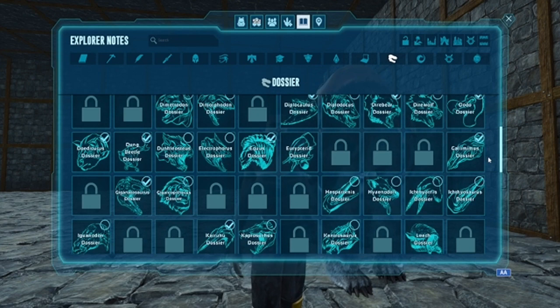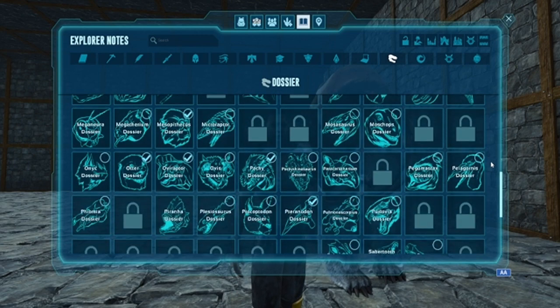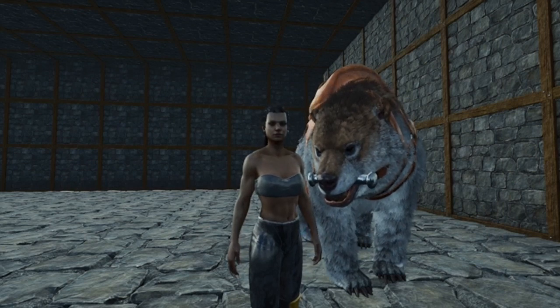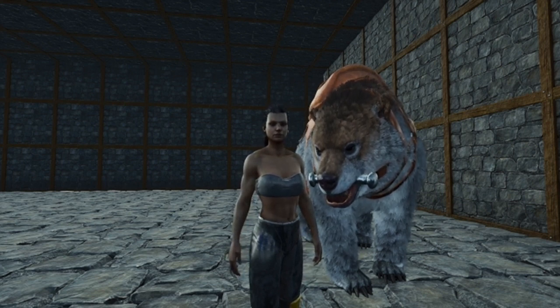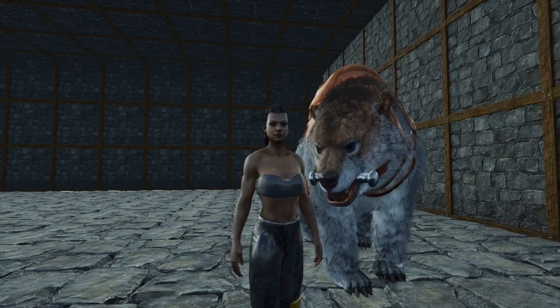We've got to get them all and we have 46 to figure out. I know at least one — the Rhinonathia has one we've got to find. One of these is the Allosaurus, so I know that's one we don't have. They're in alphabetical order so Allosaurus is in here somewhere. Again, if you know what ones I'm missing, let me know down in the comments. We might add more than just those eight and we will keep going until we get them all.